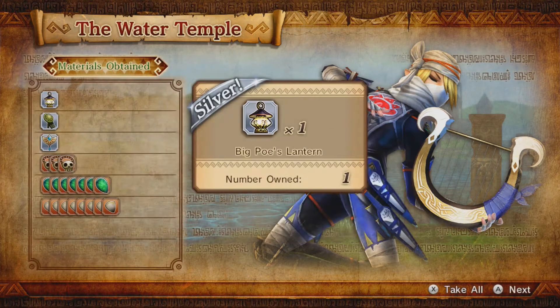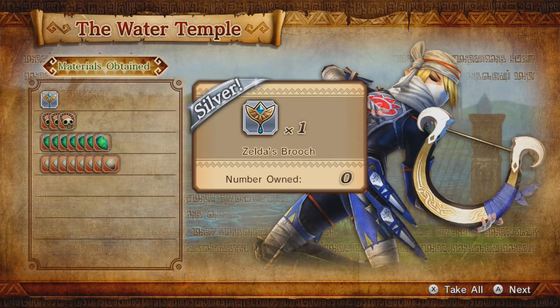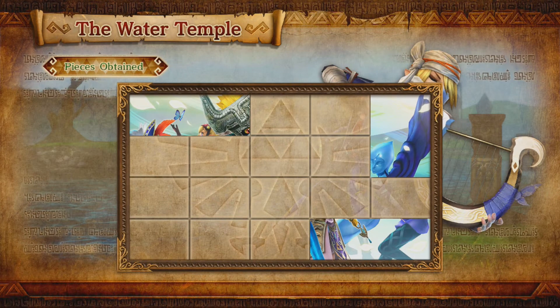His is Blue Ring. Big Poe Lantern. Lizalfo's Gauntlet. Zelda's Brooch. Three Big Poe Necklace. Lizalfo's Scales. And Monster Teeth. And another image piece for the puzzle.